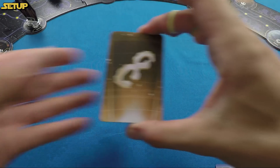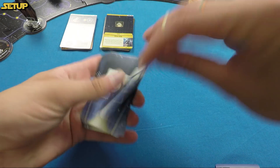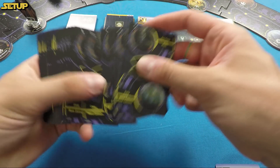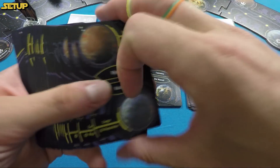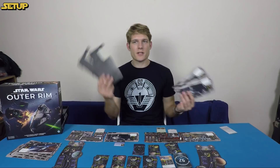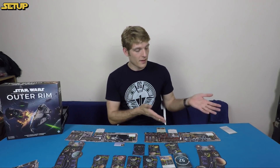Now for the marketplace. Take the bounty deck, give it a shuffle, flip over the top card and put it out. Do the same with the job deck, cargo deck, gear and mod deck, luxury deck, and ship deck. Then put out all the other cards face down in stacks matching their backs. Give all decks a good shuffle — but keep the data bank in order of ascending numbers. Put away leftover player boards and starting ships. And now you're ready to begin, starting with our first player, Boba Fett.